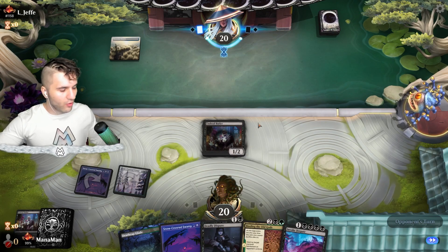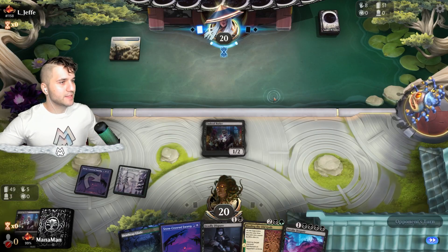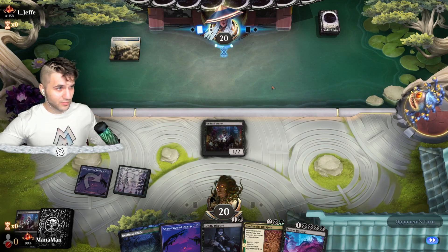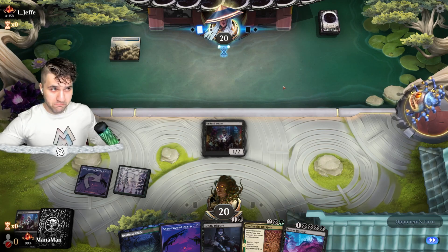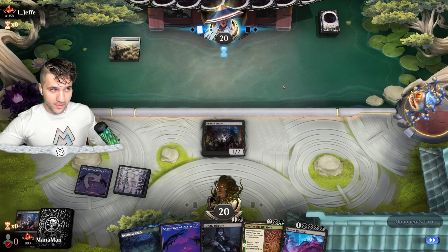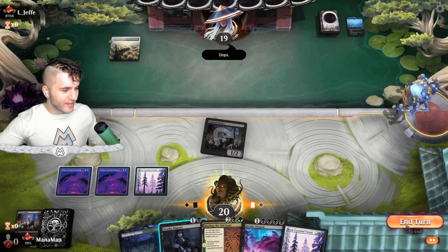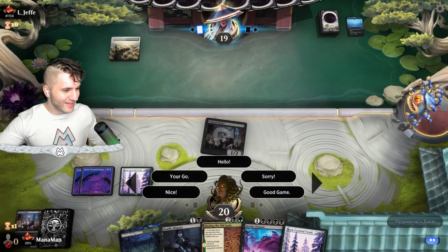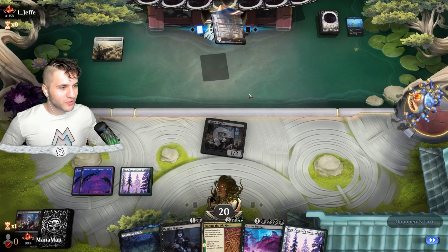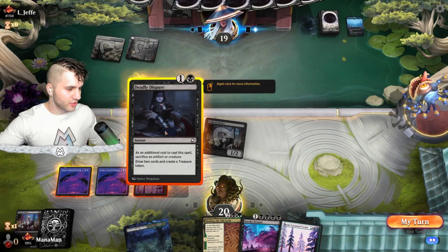We've still got Binding of the Old Gods on turn four and we can always go for a Deadly Dispute — we don't really have anything to retrieve unfortunately, but maybe we can find something. Opponent is open early — not sure what this is about. Let's swing in. They're going to give us an oops. Is their computer not working? What's going on? They might still — hey, that always feels bad, because if they end up winning we're going to feel so stupid.